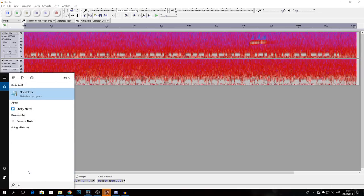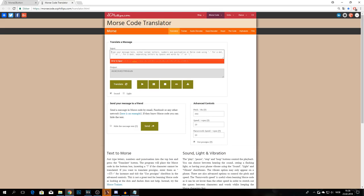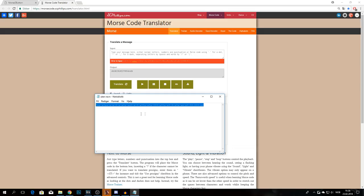Now go into Notepad and write down your morse code. We are also going to implement this into a web page, which I will show you now. I am going to use this web page — I will also link it in the description.